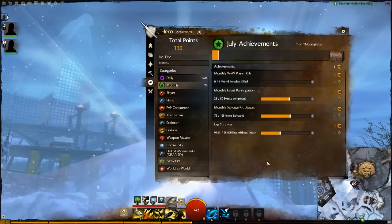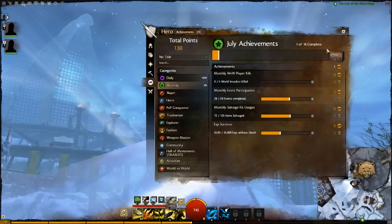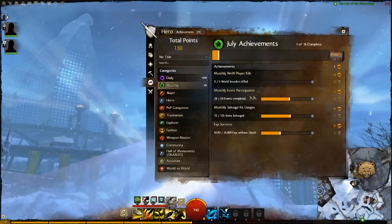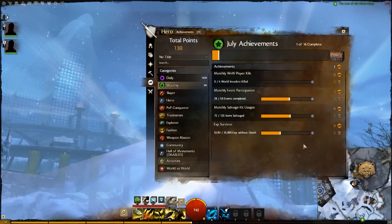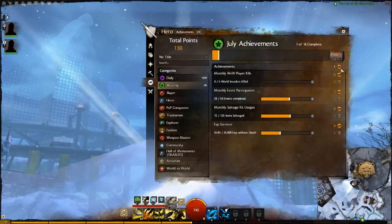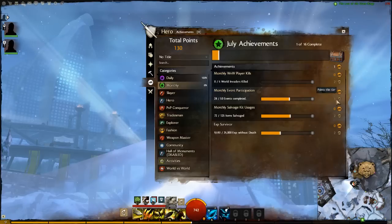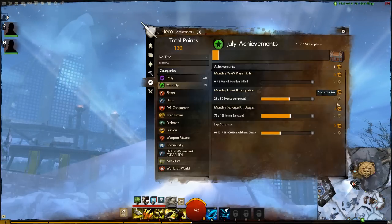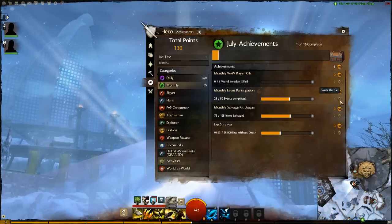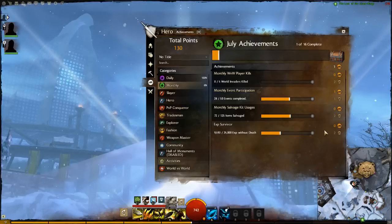Moving over to the monthly achievement, you'll see achievements for July. I've only completed one tier out of 16 so far. The tasks include participating in Wolfar's World, participating in more events, salvaging a lot of items, and gaining a lot of experience. These are also separated into four tiers each. I've earned one achievement point so far — from the monthly event participation achievement — and I can see the grayed-out point I'll earn for completing the next tier: one point from event participation but two from the rest once I get through the first tier.